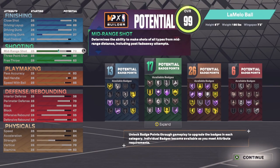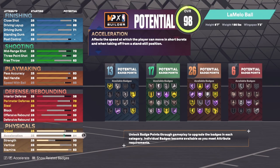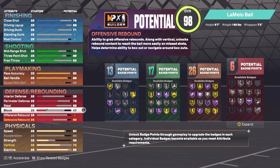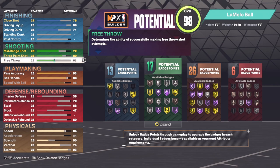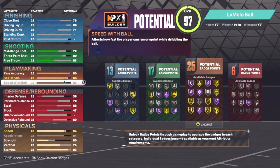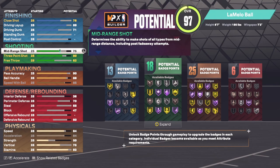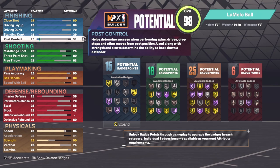Now I'm going to change it up and make it a little more playable for park and my career. First, standing dunk — we don't need this at all. Let's lower offensive rebound since most of the time in park your center is doing most of that — I'll put it at 36. We have a lot of playmaking badges. I'll lower pass accuracy to 90 and keep ball handling at 88. Let's pick up some finishing badges — mid-range at 75 is not bad, driving dunk at 75, close shot let's pick that up to 78 or 79.